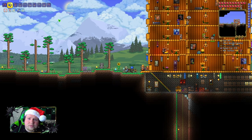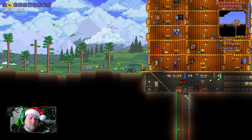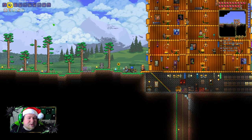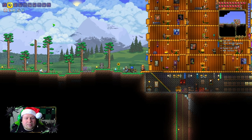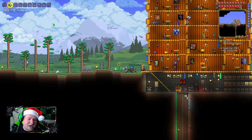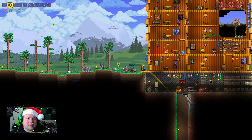This is the best armor you can get pre-hard mode. I think we can probably do at least the floating islands and the Queen Bee next time, maybe even the Wall of Flesh. I've been wanting to expand our base and make it look good — not just a big giant box. Maybe we can take a stream to build better bases for the NPCs where they like to be.